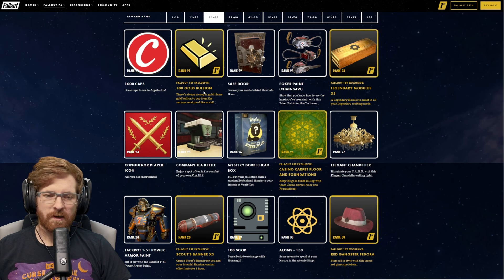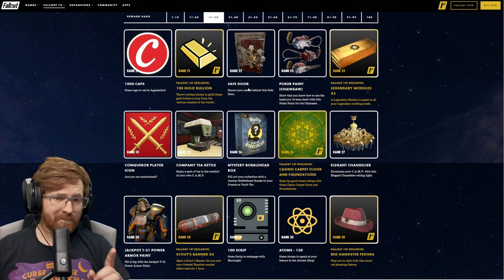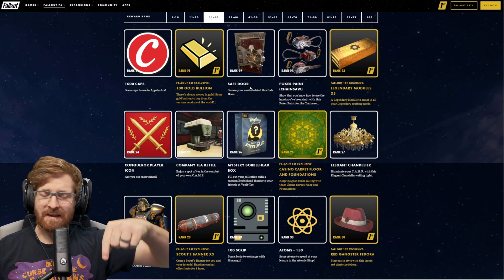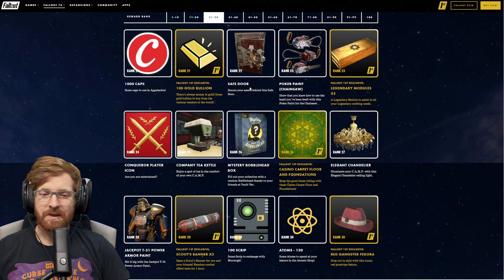Then at rank 21, we are going to be getting 1,000 caps, and 100 gold bullion if you are a Fallout 1st member. At rank 22, you get a safe door, which looks absolutely amazing. Rank 23, you get the poker paint for the chainsaw, which definitely looks good — though I'll probably keep the Halloween paint I have on mine from last year. For Fallout 1st members at rank 23, you get five legendary modules.